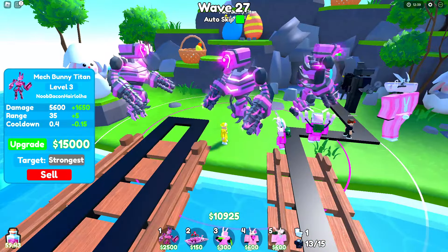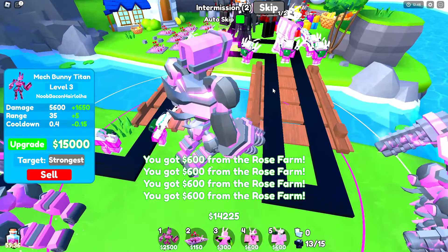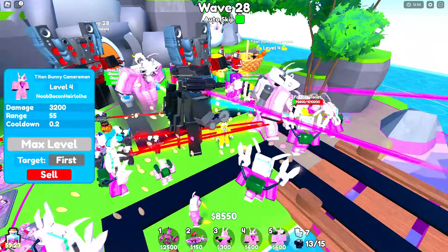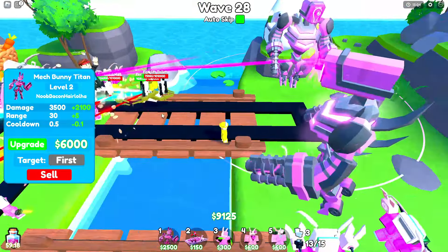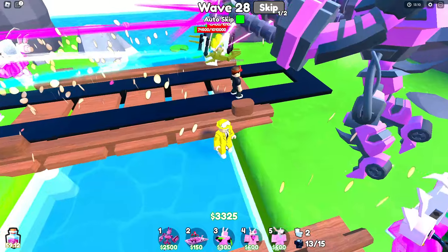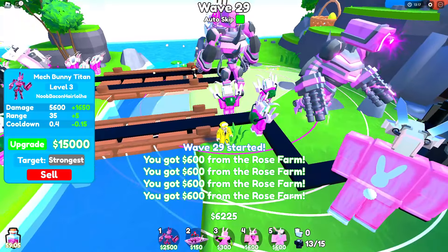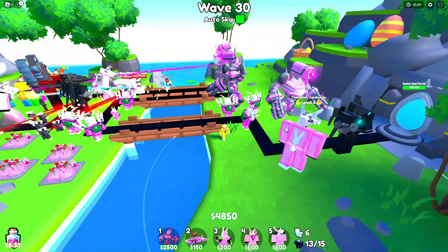Now we can upgrade these boys — $15,000 for level 4. Let's see what happens if it goes level 4. We got $11,000 right now — nope, now we have $1,500 with a lot of forklift toilets to defeat. Let's take down the bunnies, take down the forklifts. It's big time — showtime. Target the strongest, you Mech Bunny Titan — both of you target the strongest. That might actually be a good strat.